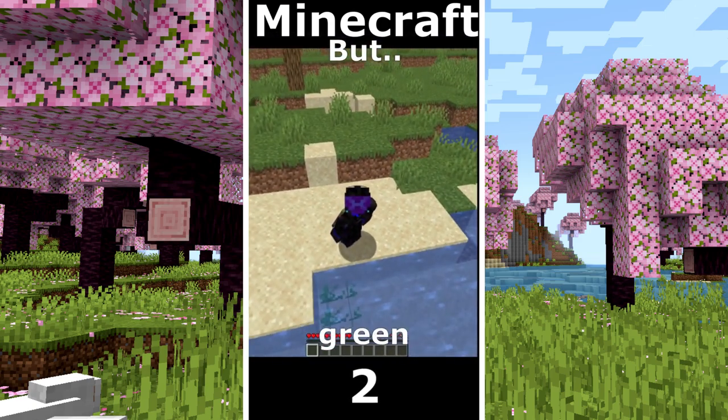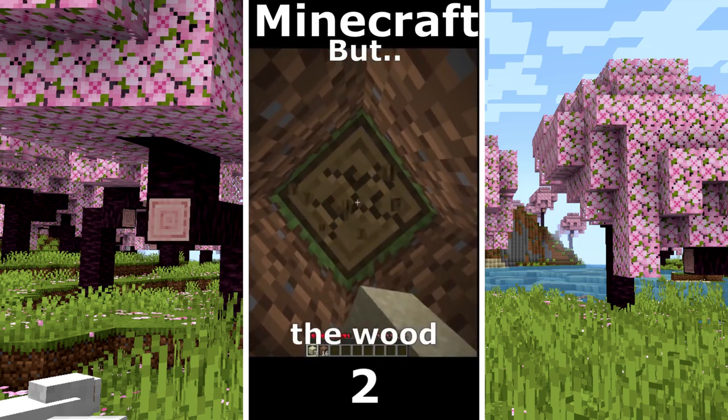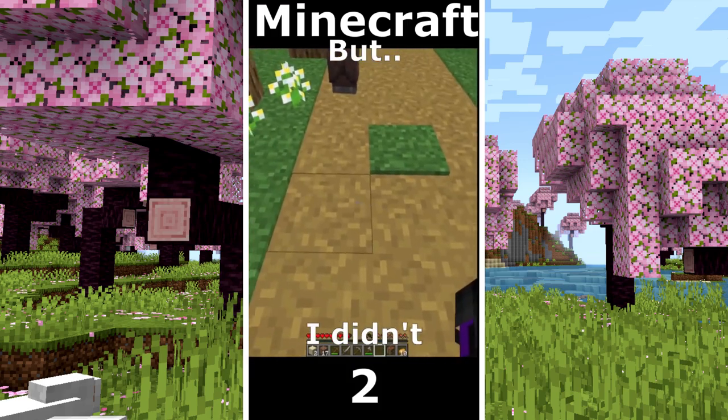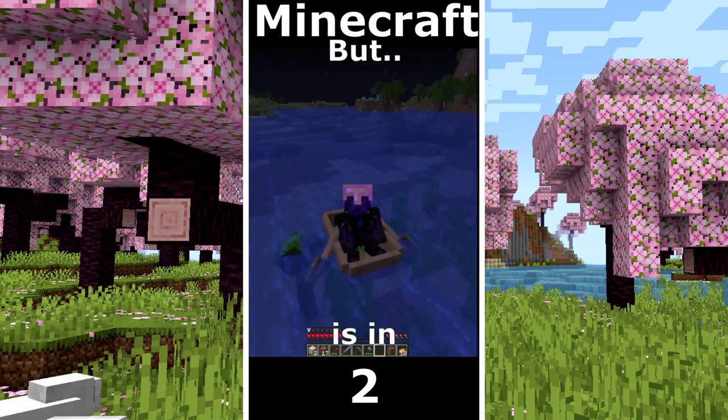Minecraft but I can't touch the color green. I need to gather some wood, I make a tunnel and now I collect the wood. I make some tools and a bow, I think I'm lucky and that village is very close to the water, I didn't find any diamonds. I realize that the tall seagrass is in my boat.